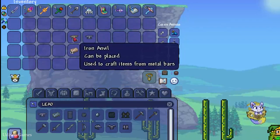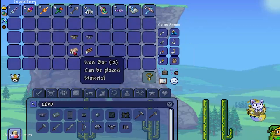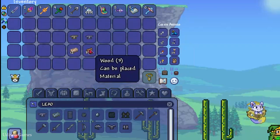Now, prepare these materials: an Iron or Lead Anvil — how to obtain this anvil is already shown in one of the previous videos — 20 iron bars, another video about bars is available, and 3 wood. Simply break down any type of tree on the surface in any biome until you get wood.